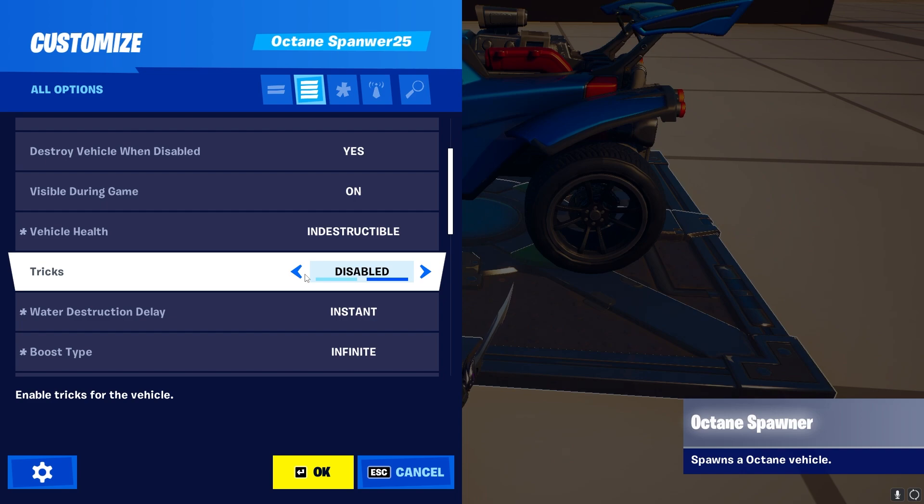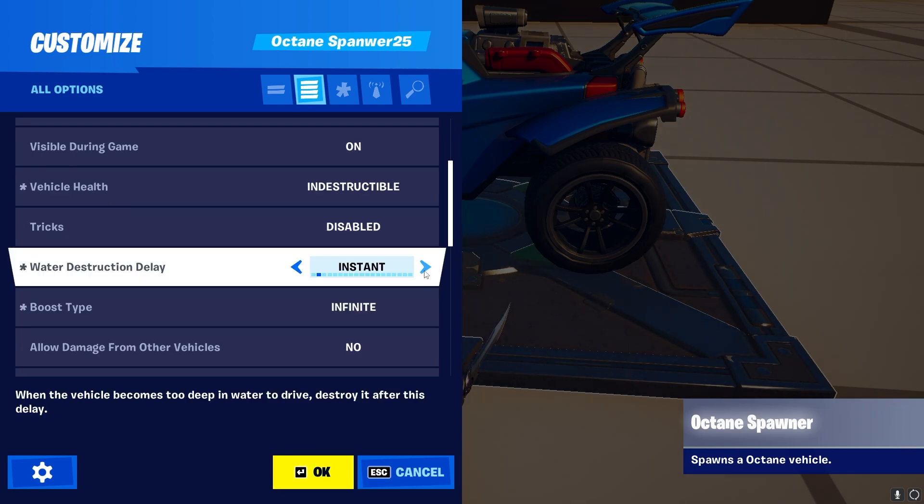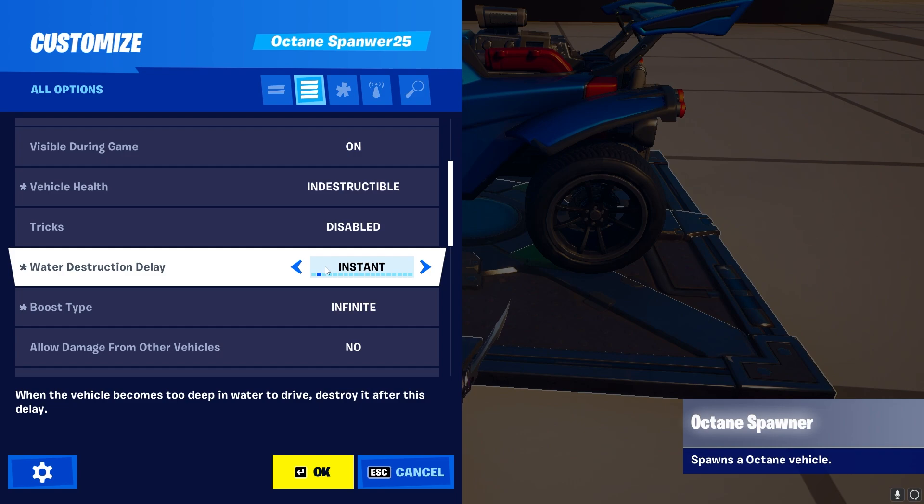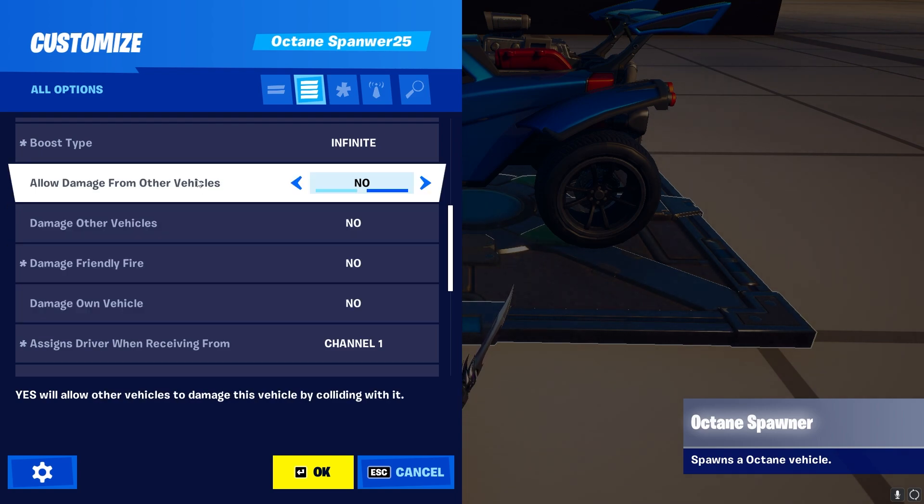The Trick setting does not mean you have more ability to do air rolls or flip resets — it only means you get a little Tony Hawk-style trick score meter on the side. Water Destruction is self-explanatory and only works with actual water devices. The last four settings are also self-explanatory, but it's important to understand that these only apply to other vehicles such as the Whiplash — they do not include Octane-vs-Octane collisions.